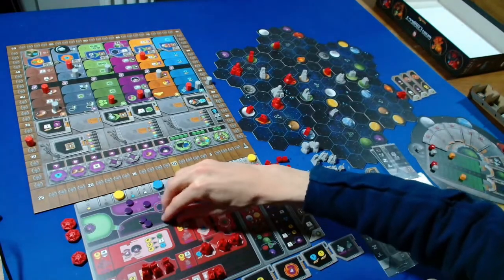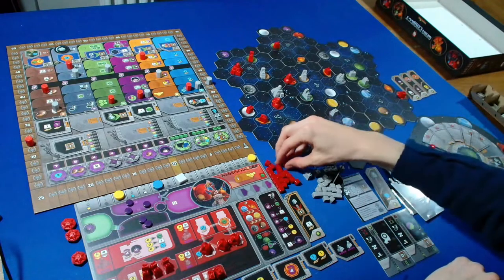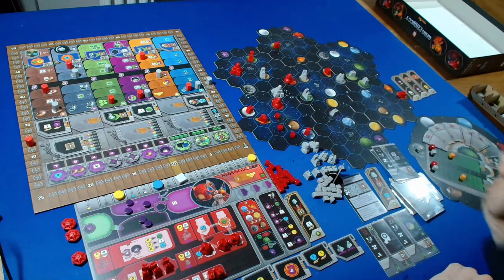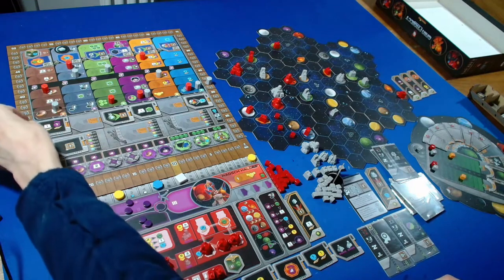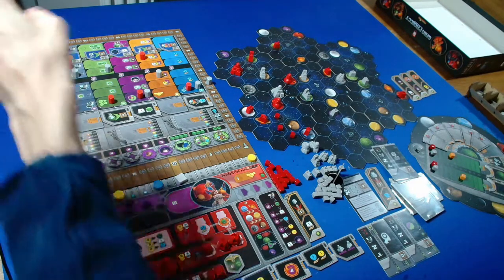I'm going to form a federation. I'll take three power to make three satellites - placing them one, two, and three. That's four, five, six, and seven power in total. The federation token I want is eight points and a QIC. We get one, two, three, four, five, six, seven, eight points and take one QIC.